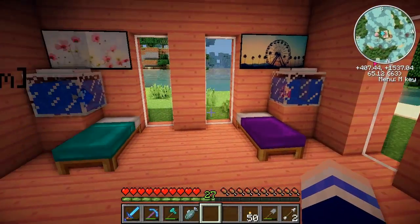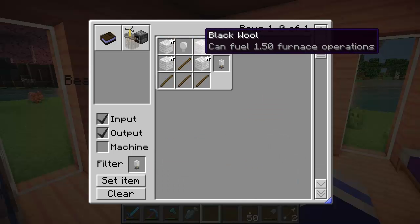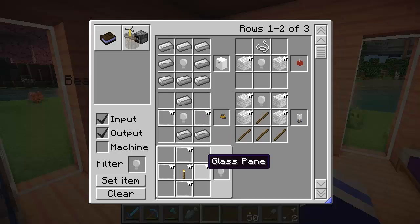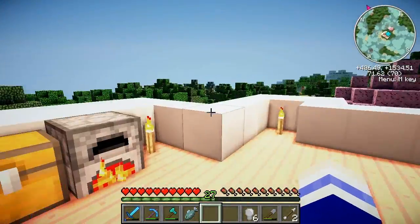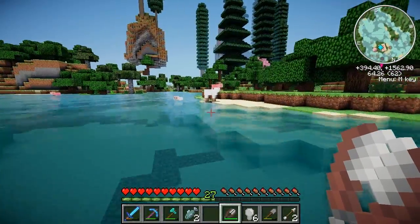We might actually need a lamp in here. How does one make a lamp? With wool and a light bulb. Glass panes, torch - we can do this! There we go, six light bulbs! We're going to need a lot more wool. Luckily I saw a sheep wandering around here earlier. Have no fear, there are plenty of other sheep in the world, just like these unsuspecting victims.